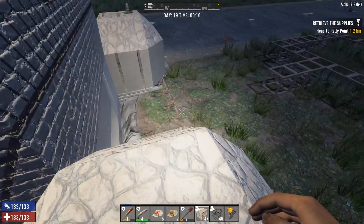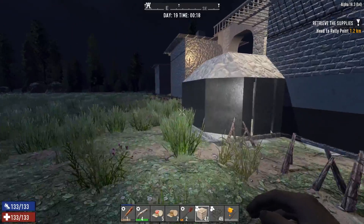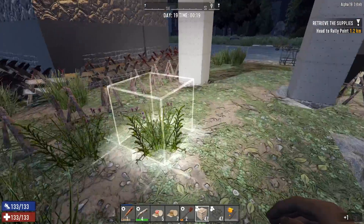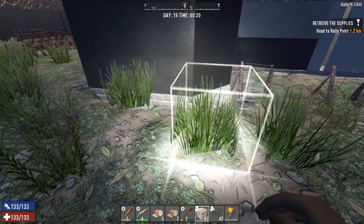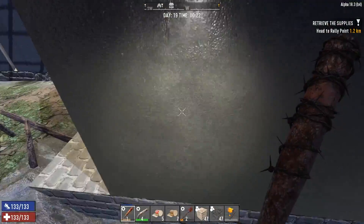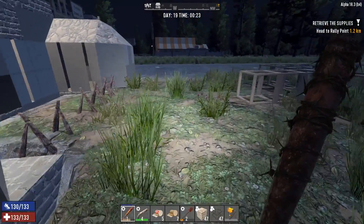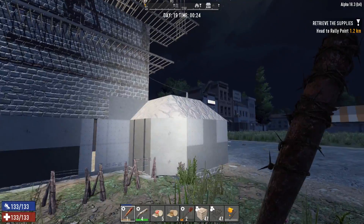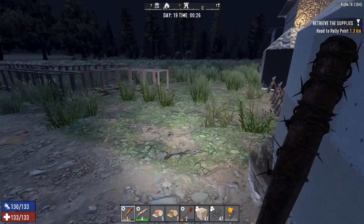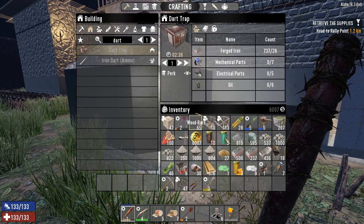All right guys, these are all built — let's go ahead and hook everything up. There must be some zombies banging on this thing. I was thinking about digging pits around these bunkers, but the problem is it's gonna really close in the area even more. Maybe, maybe not — I'm gonna have to think about it because I really would like to dig a pit around these just to discourage the zombies from going in there and messing with things.